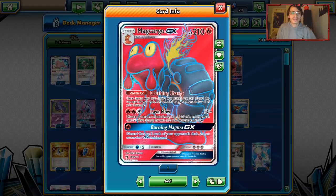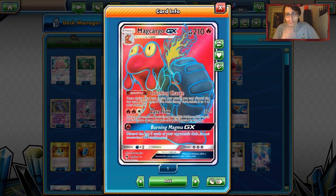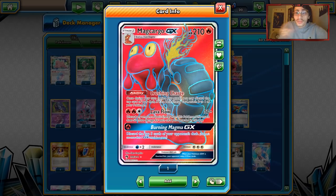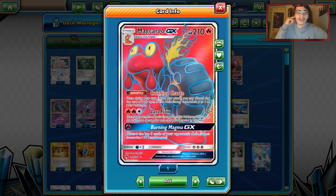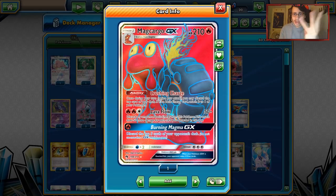Macargo GX is a very interesting card. It's got 210 HP and a pretty cool ability called Crushing Charge. Once per turn before you attack, you may discard the top card of your deck - if that is a basic energy card, attach it to one of your Pokemon. It's a really cool ability that could probably see more play outside of Macargo. Then we have two attacks, both of which are good. We got Lavaflow, which for three energies is 50 base damage.